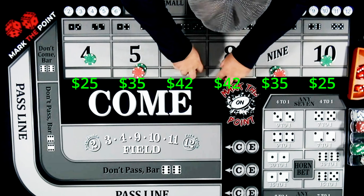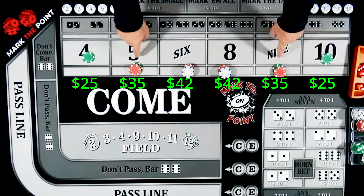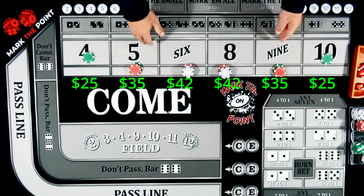You're going to have $42 on the six and eight. That will pay you $49, or in this case $50 for one. On the five and nine, they're going to be set up at $35 each — also paying $49 or $50 for one. And then the four and ten are going to be at $25, buy bets, which will pay you $50 plus a dollar for the vig.